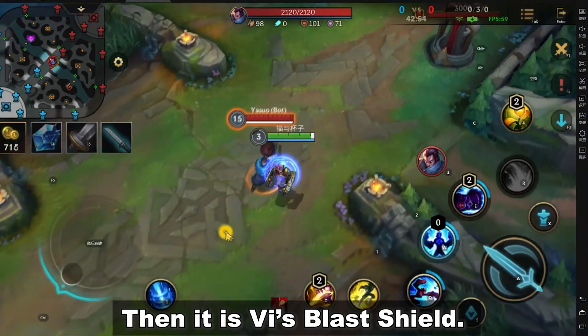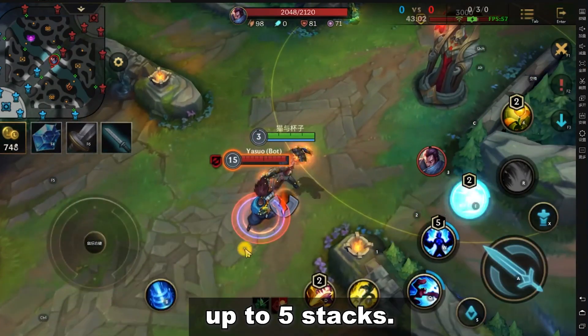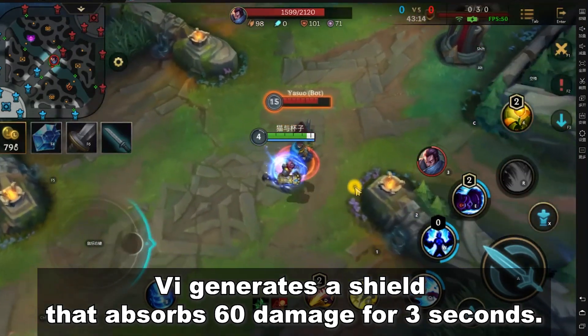Next is Vi's Blast Shield. Vi will gain a stack of Blast Shield when hitting an enemy with an attack or ability, up to 5 stacks. After releasing Disdain, Vi generates a shield that absorbs 60 damage for 3 seconds.